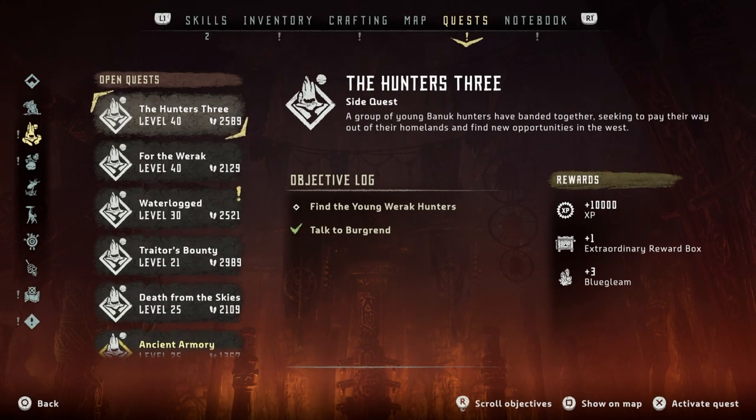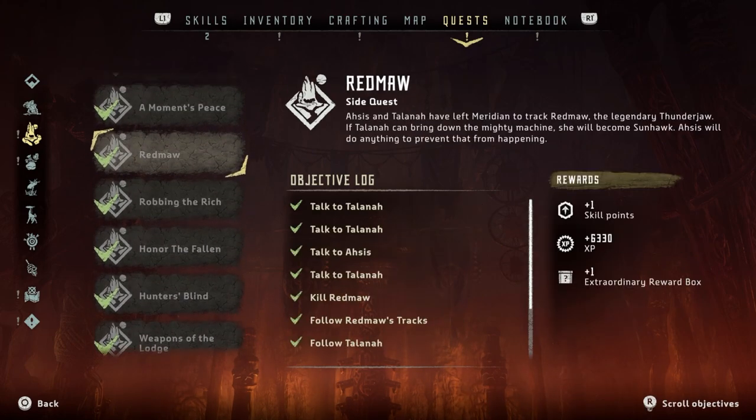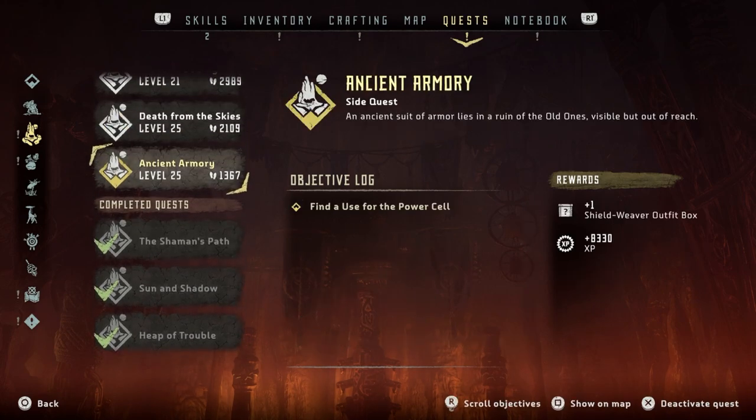You guys have been talking about this since I started the playthrough — apparently there's going to be some amazing equipment that I can get. It's called Shield Weaver Armour or something. As far as I'm aware, I have got all of the power cells. I'm not actually sure where it is, but the Ancient Armoury side quest says: an ancient suit of armour lies in a ruin of the old ones, visible but out of reach.